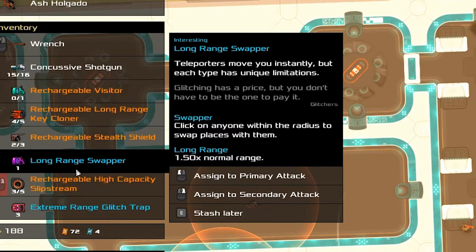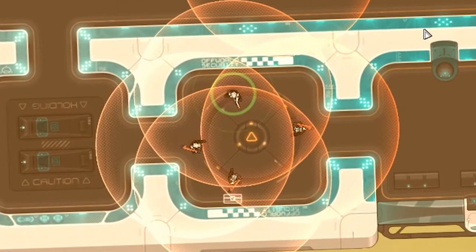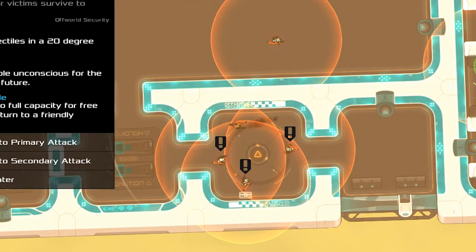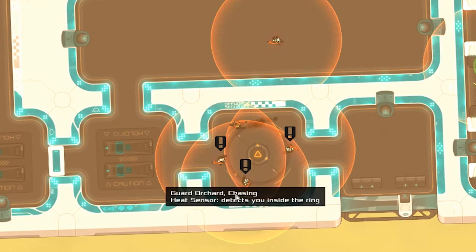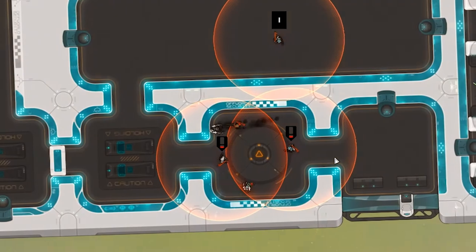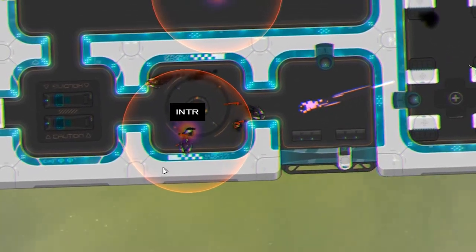One of the enemies in this group has a green circle around them, indicating that they will teleport towards you when startled. Usually that's dangerous, but I can turn it to my advantage. By swapping with the teleporting enemy, I can trick him into following me back into the room, then clear out the room all at once before being returned by the visitor. The whole situation is contained simply by treating an opponent's ability as a tool I can make use of.